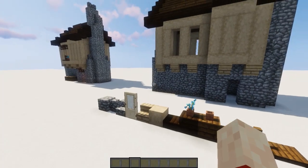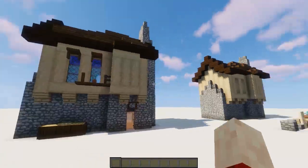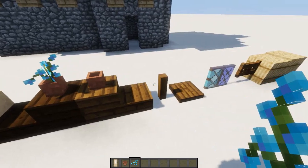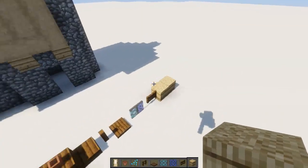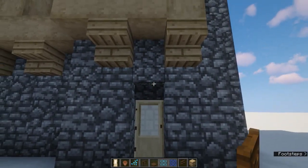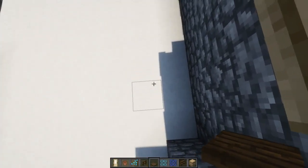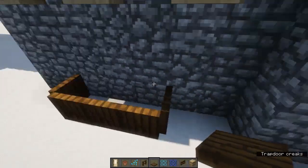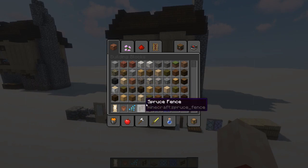Next up we are going to do windows and these little trap door details — it just adds detail because the majority of the building is already done. We are going to grab the door, flower pot with the flower, and regular hay bales to show what it looks like without the carpet and snow. For the door, you just go like this and place it so it's inset. Then on top you place the fence gate, open the fence gate, and then place the trap door. For the little flower bed thing out the front, you just place the trap doors, open them, and then place the hay in like that.